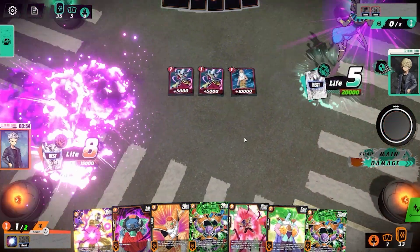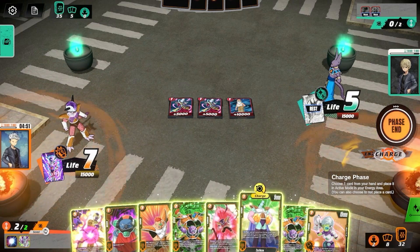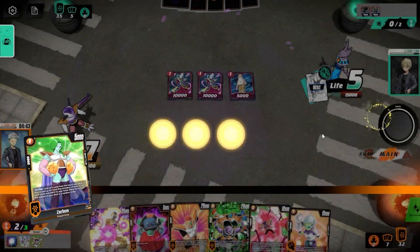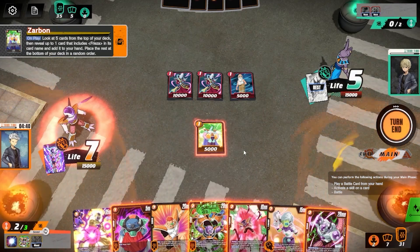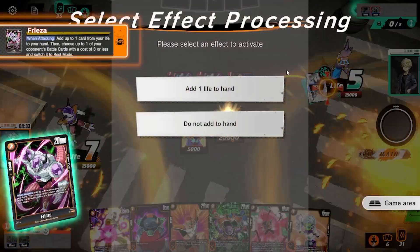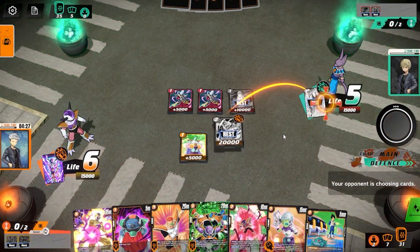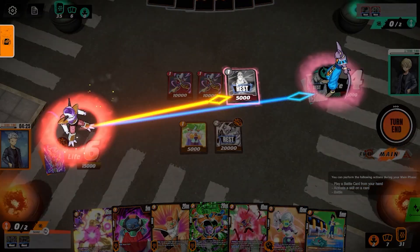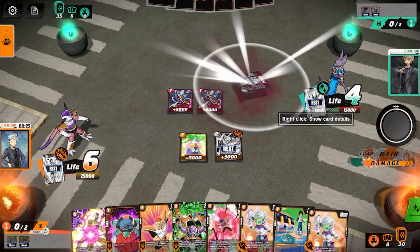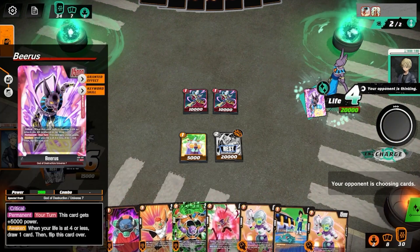I kind of need him to hit me because I don't have a lot to self-awaken with. I do enjoy Beerus — it is pretty cool. I think I'm going to charge this Ginyu and put out Zarbon. I'll need to burn the extra charge from going second. This will awaken Beerus, but it does mean he's not critical, which will be good. Beerus players typically want to hit their awakened side because on their unawakened side they don't draw cards — they get 500 plus power but don't have an honest way to do much besides get critical.